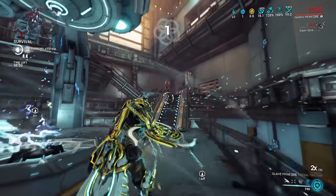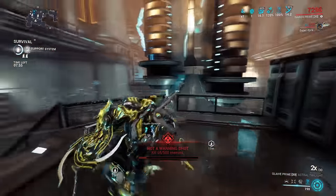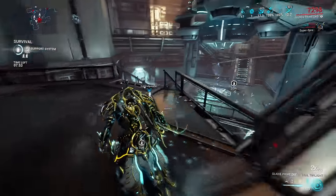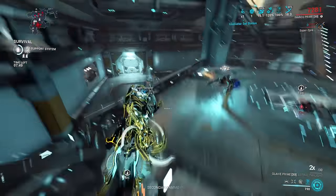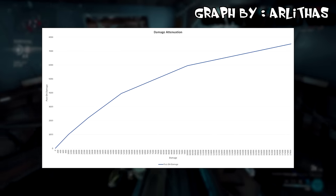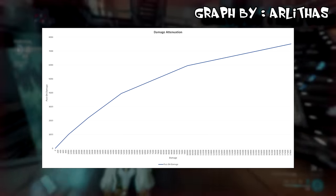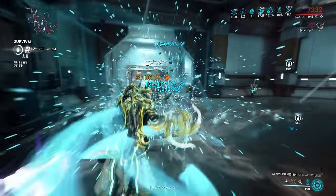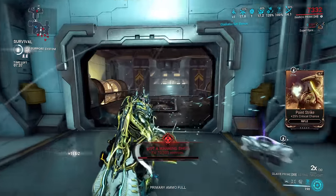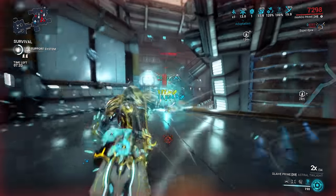Now actual damage attenuation is relatively straightforward. It is a special type of damage reduction that some higher end enemies like Archons have, that reduces your damage done to them based on the power of your weapon. So the stronger your weapon is, or the stronger the game considers your weapon to be, the more it will reduce your damage. This makes really powerful weapons less powerful while not affecting weaker weapons as much.